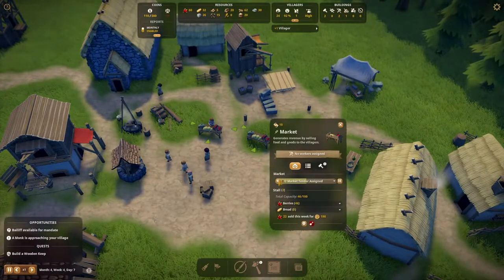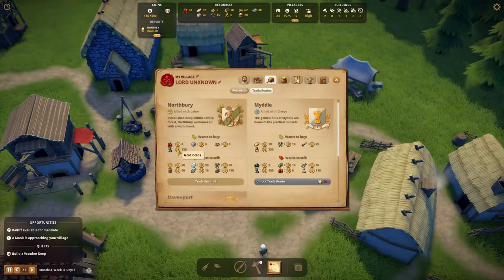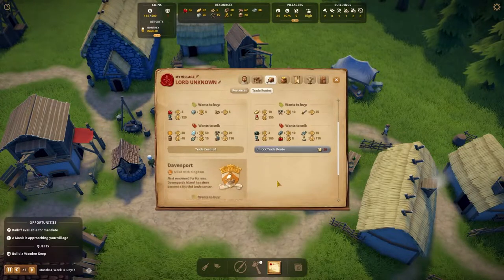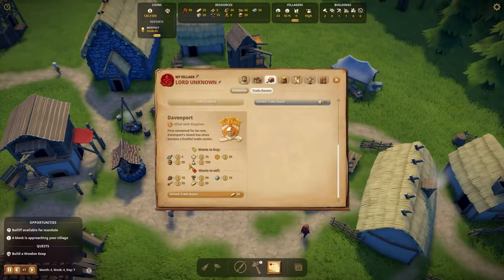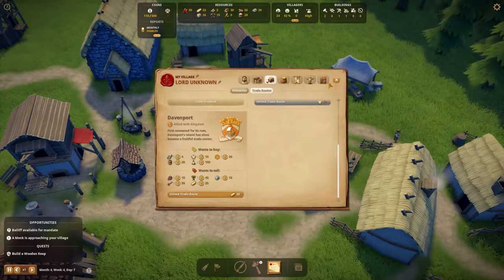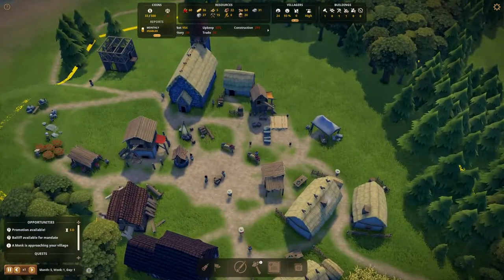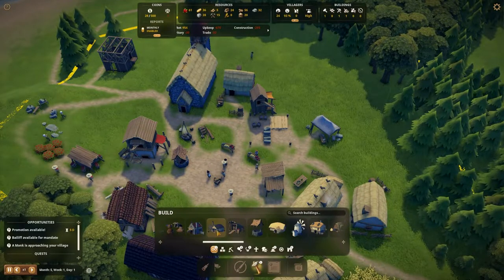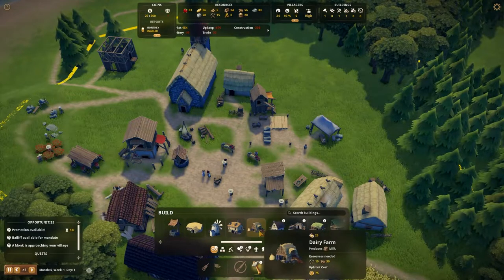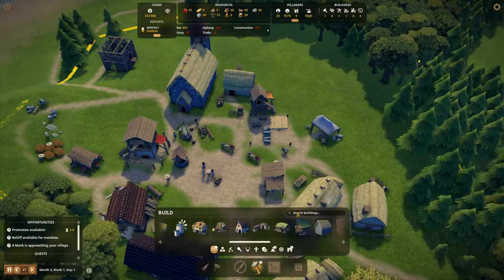We have gained a lone villager so I may assign him to the market stall, because we do actually now have bread produced. We have promotions available - let's get the bailiff and at least two people up to commoners. That should give me access to more buildings. With commoners we've got things like blacksmiths, but we still need to get to the iron mine before there's any point building that. But now we have dairy farms, cheesemakers, sheep farms, weavers' huts, tailors, and workshops - all other sundry items.